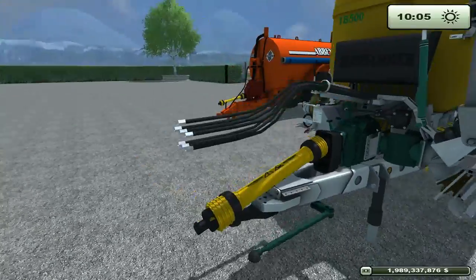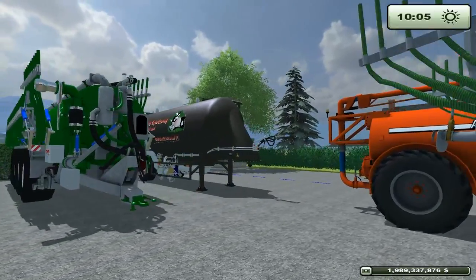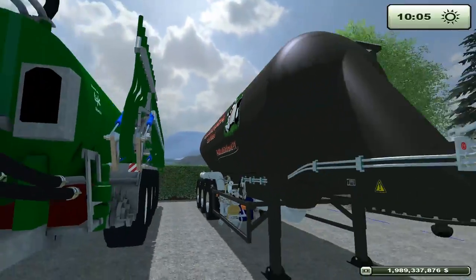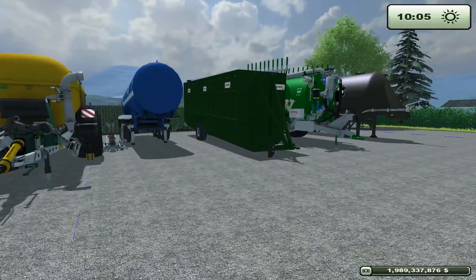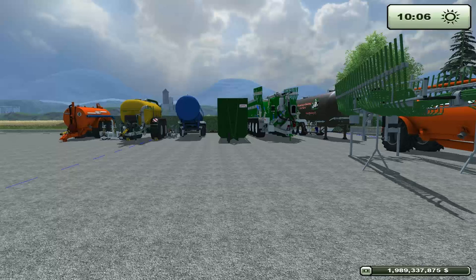Two liquid manure handling vehicles out of the mod contest — there's the Zunhammer and there's the Feldbinder. These two go together with this piece here. I had trouble with this during the Mod Spotlight, and you guys were nice enough to provide some videos to show me how to properly use these. I went and made sure they all worked, and they do work. Once you learn how they work, they're fine, they make sense.